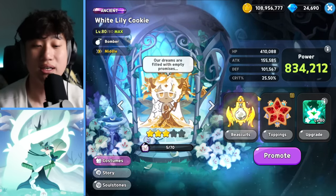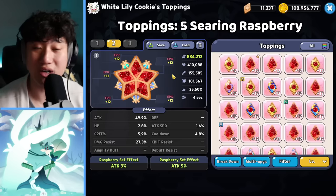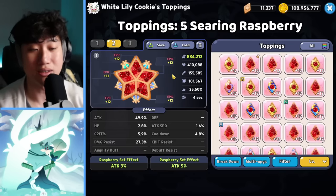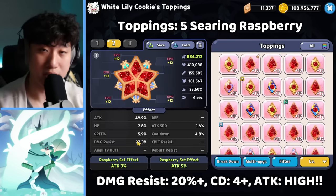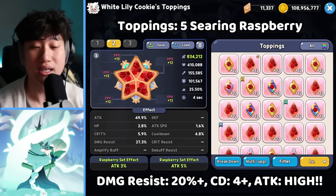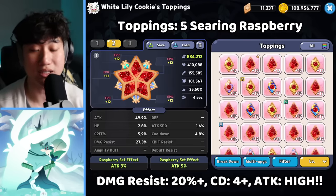The main damage dealer is going to be our White Lily. White Lily needs to use five of the Searing Raspberry. The reason why we're not going with Swift Chocolate is because with three tanks in front, you're not going to be able to use the skill any faster than with five Searing Raspberries. So we're going with this for main damage to burst them down and nuke the enemies. We want to focus on damage resist around 20-25%, and cooldown at least 4% — that's around the time where White Lily will be able to use her skill at the 1-minute mark when the Blossom bursts.